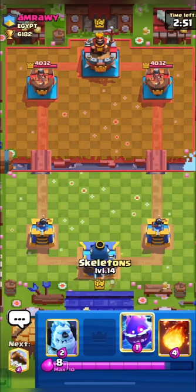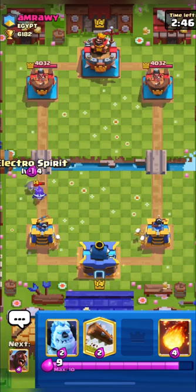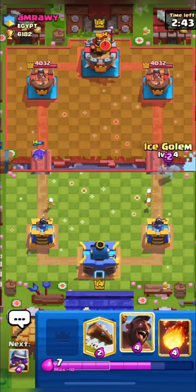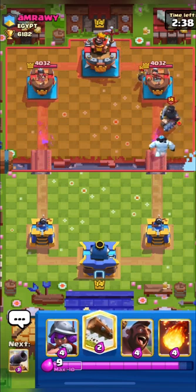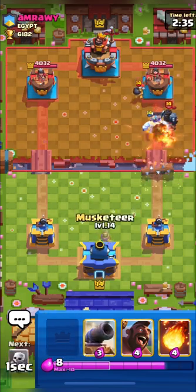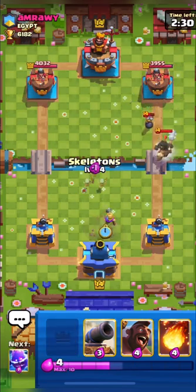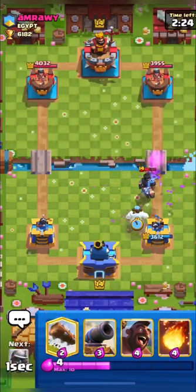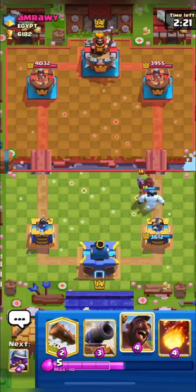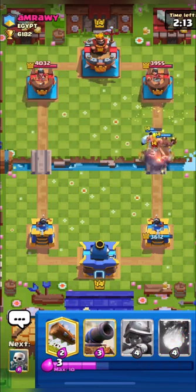Moving into the next match — he starts with skeletons from the back. I have hog in hand and want to push, but he places his bomber. I won't send my hog; I'll log here for value. This was a very good log as it hit dark prince and bomber. I'll use my electro spirit for his dark prince, bomber, and bats — electro spirit is good in these situations.